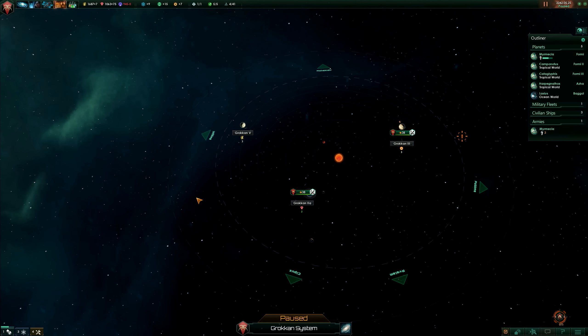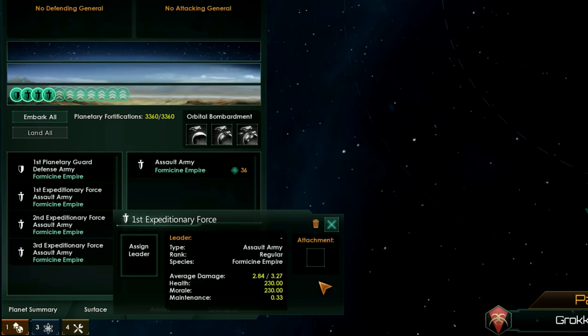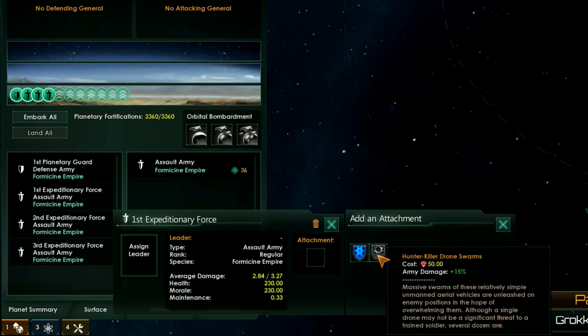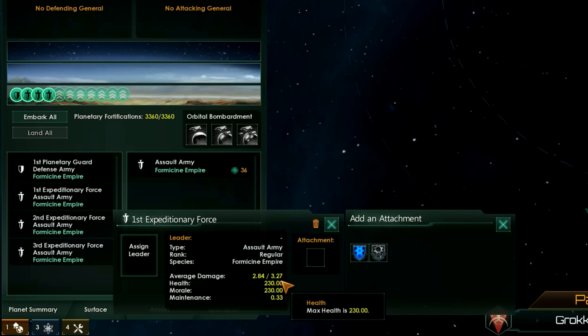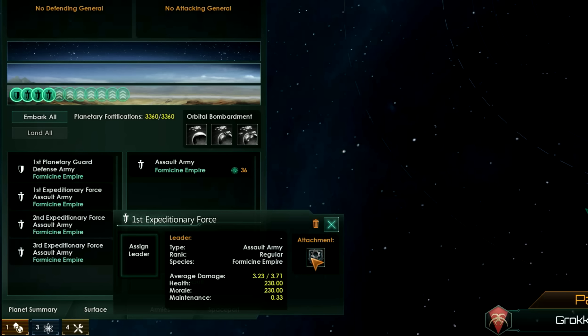Tip number three: you can increase the efficiency of your ground troops by giving them attachments. On my planet I have been recruiting armies — both defensive and assault armies. If you click on one you can see a square for attachments. Clicking it shows your options; at the moment I have two. For example, I can add concrete fortifications which increase health and decrease upkeep, or hunter-killer drone swarms which increase damage. My damage is currently 2.84 health damage and 3.27 morale damage, and after clicking the drone swarms that damage has increased. So don't forget that you can attach these attachments.